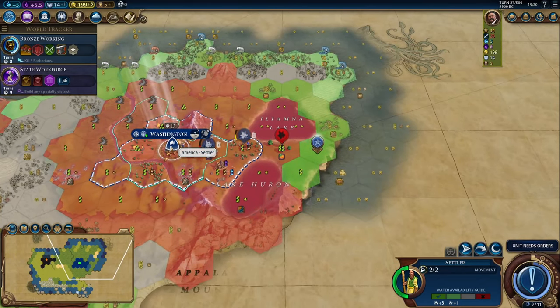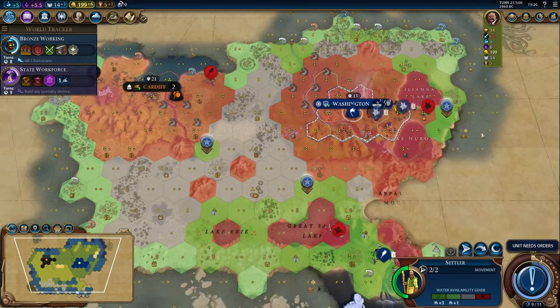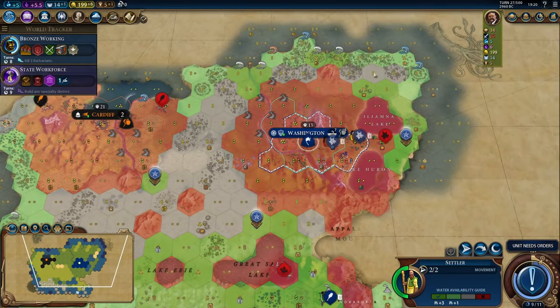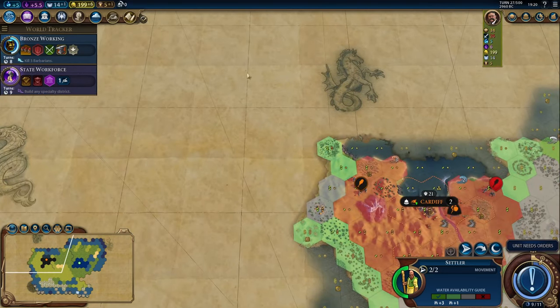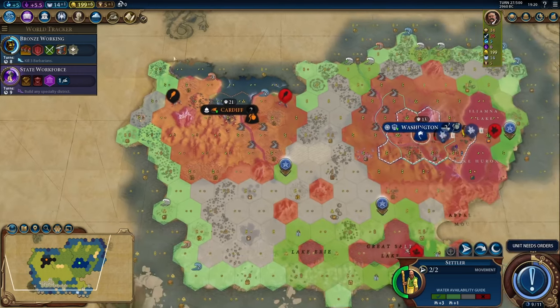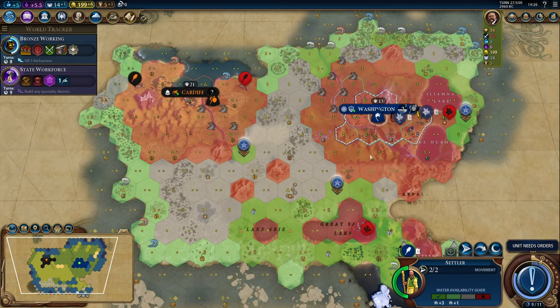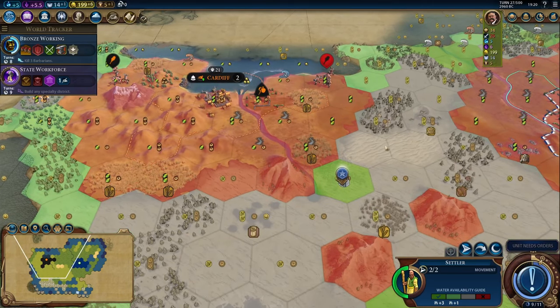I think the best place to settle might be all the way over here, and there's a reason why. There is no more land over here, which means I don't have any enemy AIs coming over threatening to settle next to me. But it looks like this area is connected to a greater landmass, so I want to settle this area quickly before an AI gets here. Additionally, the longer Cardiff is here, the more tiles they're going to gobble up. So by settling a city now, we'll have access to keep gaining these tiles around it.